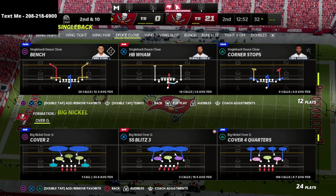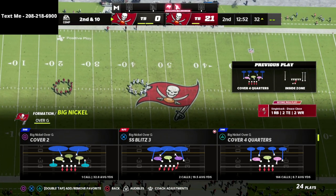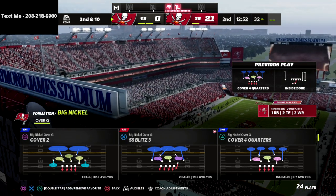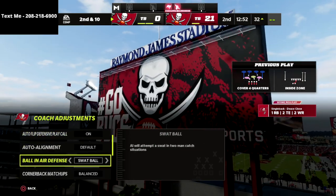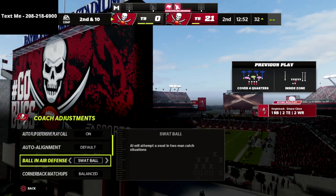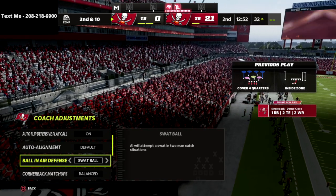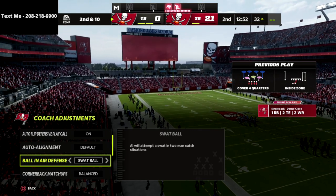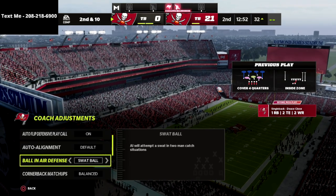What we're going to do here is come out in the play Bench and talk about this wide side corner route — that's the better route of the two in my opinion. From a coaching adjustment perspective, I'm in the Big Nickel regime. I'm going to put the ball on defensive swap ball. I like this because there was a Gridiron Notes update where they talked about how the swap ball mechanic has been beefed up and the ball hawk or play ball mechanic has been toned down a little bit.